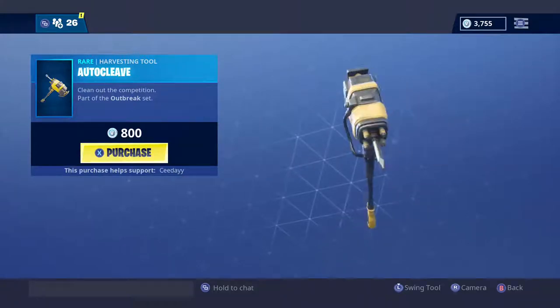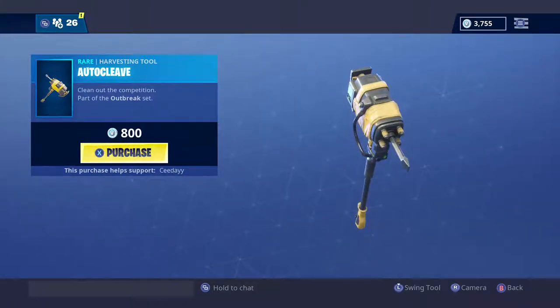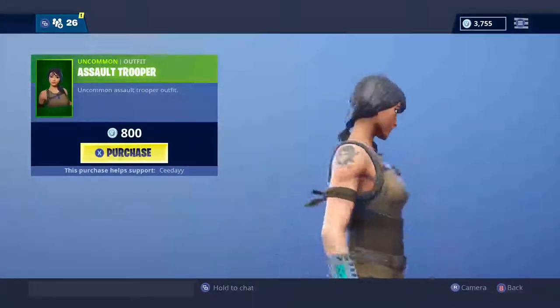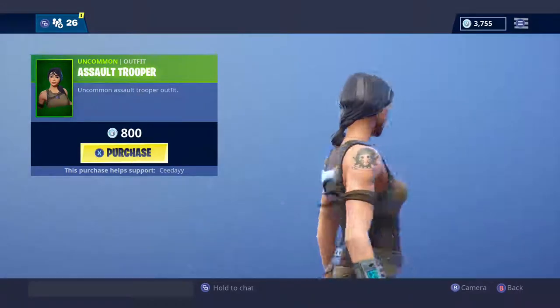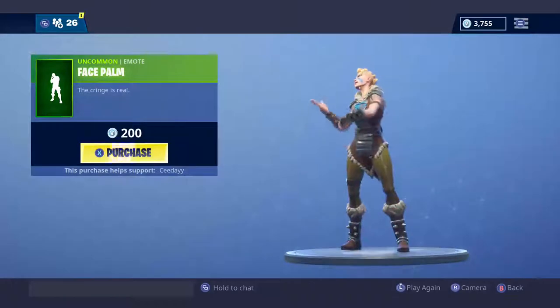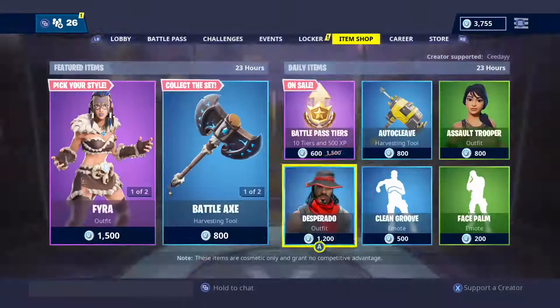The Auto Cleave pickaxe — I think it comes with the metal default skins, I'm not 100% sure what those are called, but it's not the best pickaxe. The Assault Trooper is a really bad skin — it's just a default with a different shirt. Face palm.